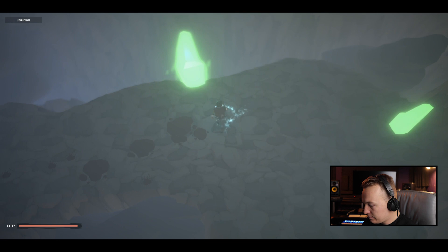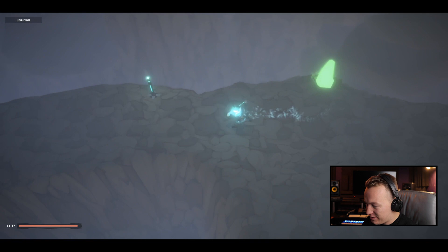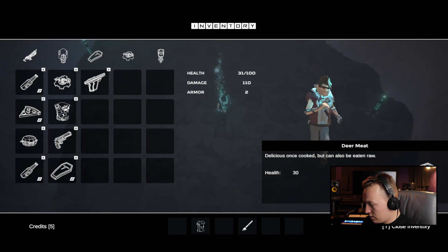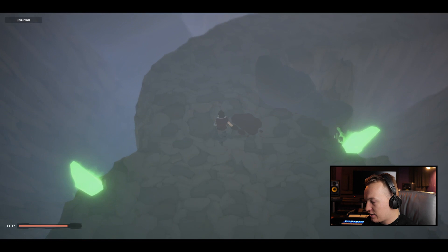Now we go back to the final boss of this first small section of the game. It's the Spider Queen — you're dead. Oh, that took almost all my life. And now we've got the shotgun, which is actually the main weapon of the first section and does a lot of damage. And there you have it — not a single scratch, not a single death.